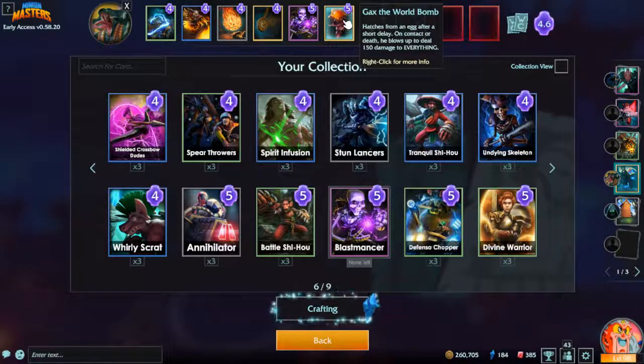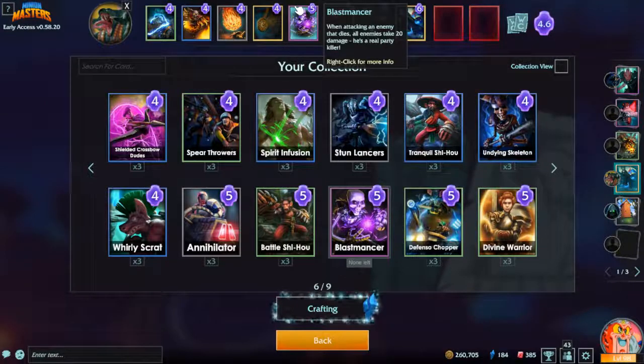World bomb can be useful if you have nothing on the field but big guys who can survive the explosion, or nothing at all on the field. Blastmancer is my absolute favorite — it blows up everything on the field when you kill something with it. It's only twenty damage but that's enough to take at least half the health out of a crossbow man, and two explosions will kill him.